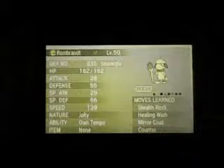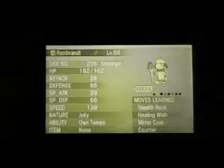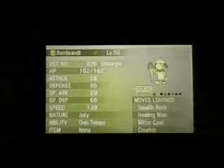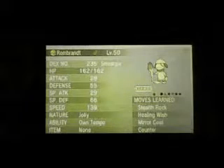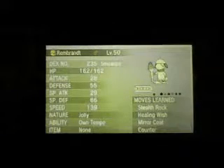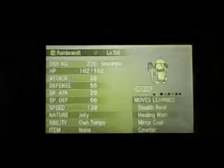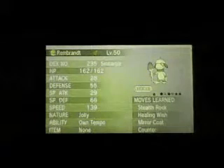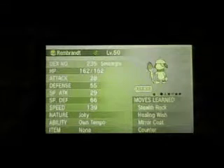I only use Stealth Rock just in case you really don't need Smeargle and you just want to set up some Stealth Rocks — that can help out a lot. Then maybe Smeargle served its purpose and you can get off a Healing Wish before you die. Healing Wish is awesome, but it does take a lot of prediction on your part.